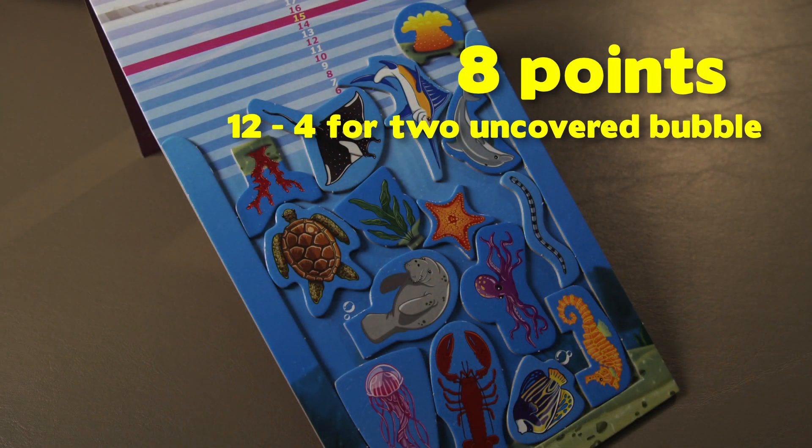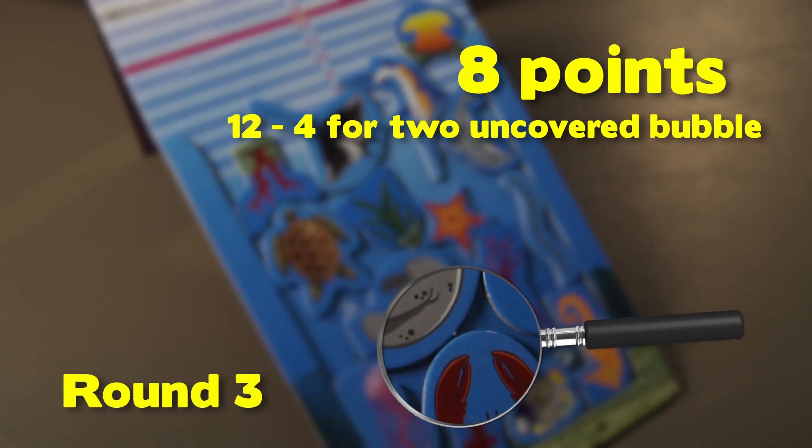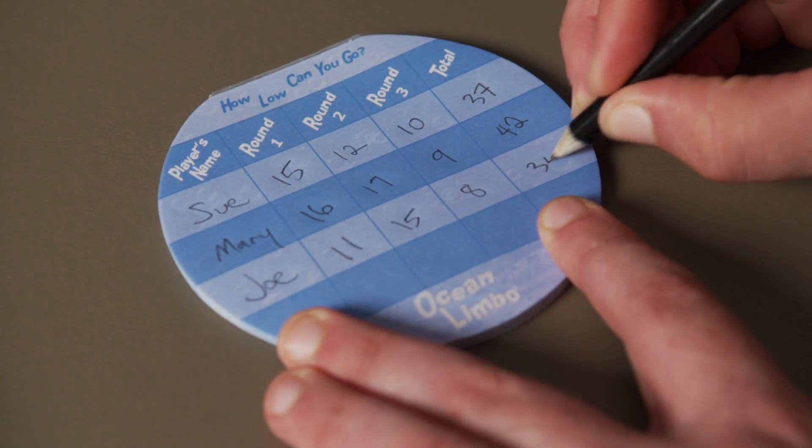In the final round, not only are you trying to stay low, but you must also leave bubbles uncovered. Each bubble that is visible deducts from your final score. The lowest overall total wins the game.